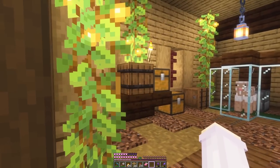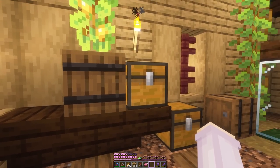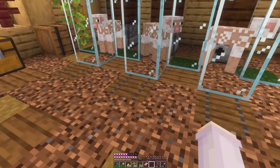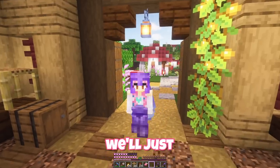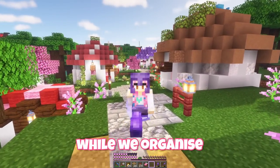This is what the shearing house looks like — there's just storage barrels and chests, and we have three little sheepies. Twenty so far, okay not bad. We'll just keep letting them do their thing while we organize our nether.